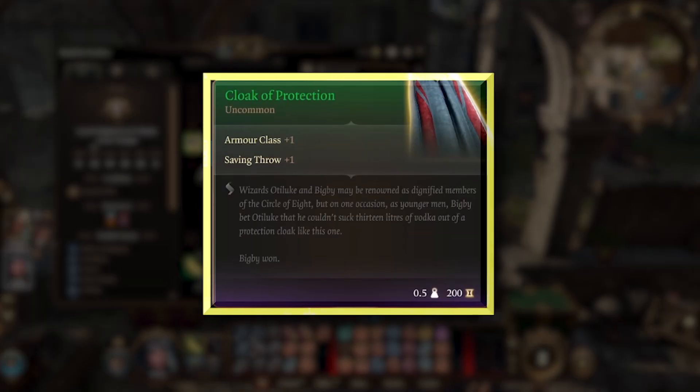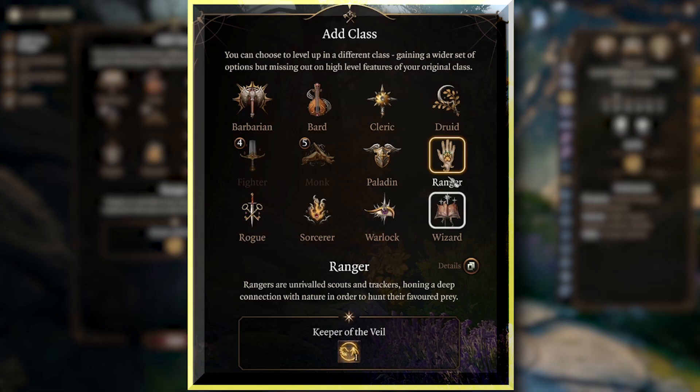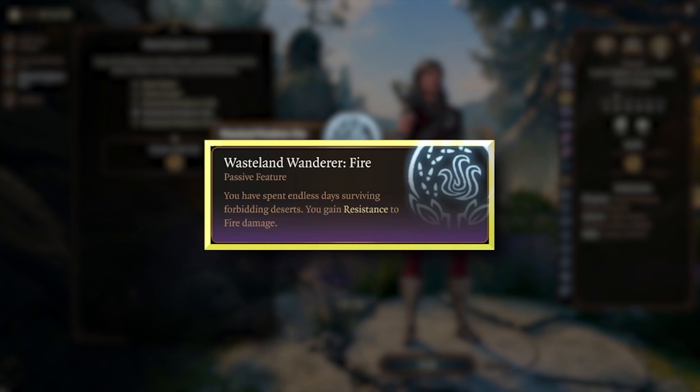Buy the Cloak of Protection from Quartermaster Tali at the Last Light Inn before embarking on the journey to Rivington. Now multiclass into Ranger, selecting Keeper of the Veil for protection from Evil and Good as you fight the many remaining entities on your path to redemption, along with selecting Wasteland Wanderer of Fire for protection from devilish enemies.